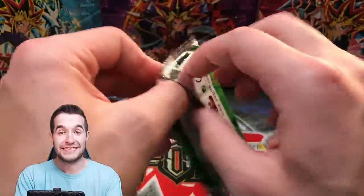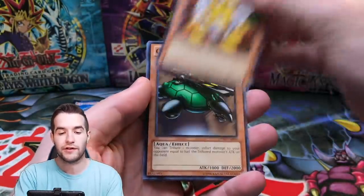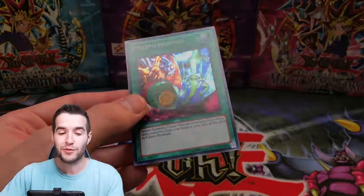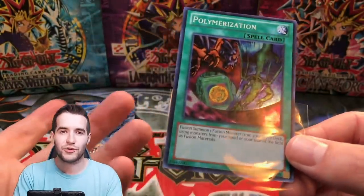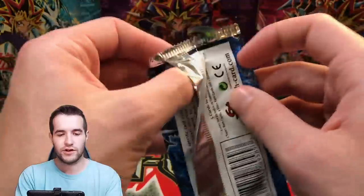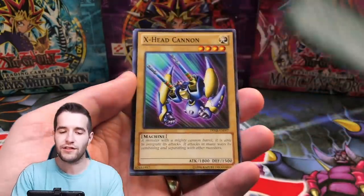Two packs left. We've pulled amazingly in this video. The only thing that can top it is pulling an Ultimate Rare out of the Yugi pack. Catapult Turtle, Stronghold the Moving Fortress, Polymerization — one of the best cards in here, pretty valuable super because the alternate art a lot of people like more. Three foils out of six packs — that's crazy for these.